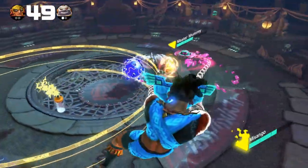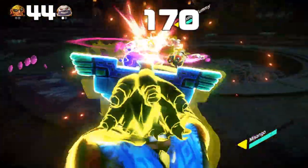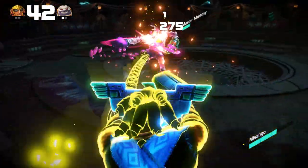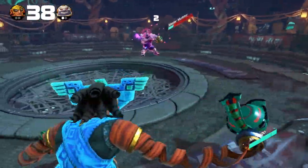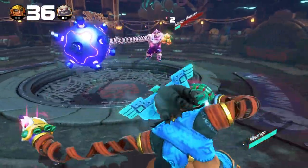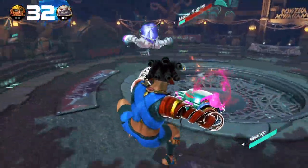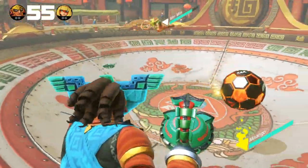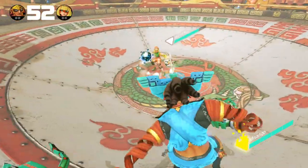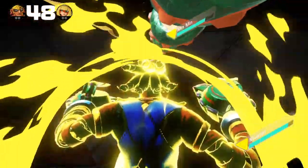Getting used to the guardian spirit may take a while, but once you do, you will find that Misango is an extremely flexible character that can fight on his own terms. If you are interested in the frame data of the guardian spirit's mechanics, refer to the description below. Special thanks goes to PlayerSeries for giving me information on the different colored masks, and to Rick Davis, who taught me how to do the super dashes.